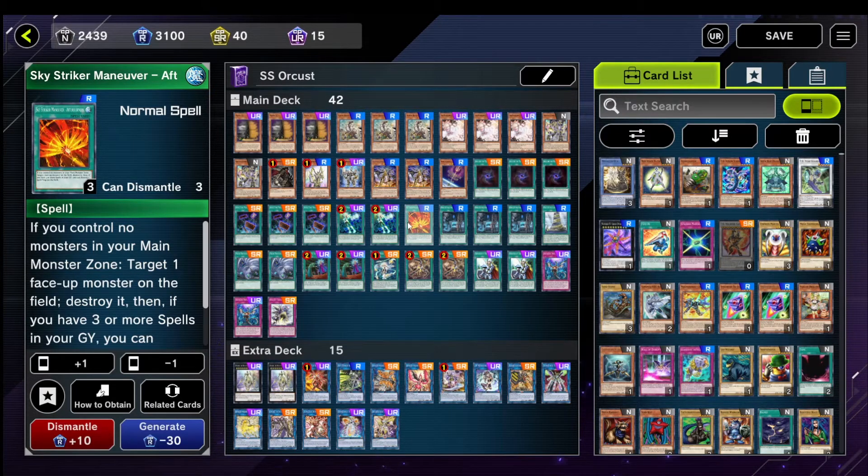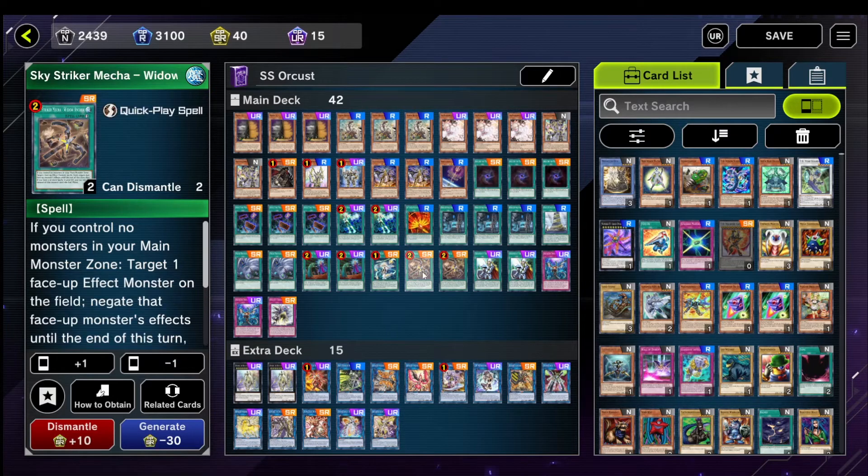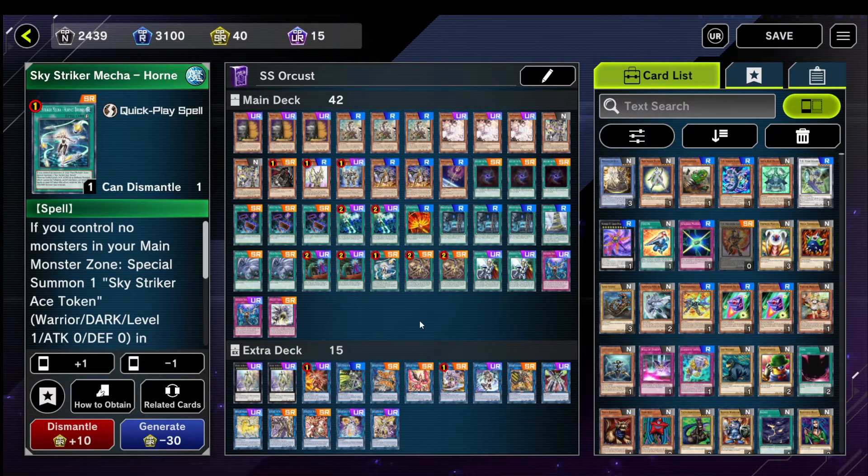1 Afterburner — it's an Engage target, it's pretty good. It outs annoying monsters, or it can out back row if you have 3 spells, but usually you just use it to nuke something on the board. 2 Widow Anchor — it negates a card, it steals a card. Not rocket science, just a good card to play. And then 1 Horned Drones — it makes Kagari, and it means that if you draw Drones by itself, or Engage plus something like Nightmare, you can do full combo. Definitely run 1 Drones; if I could run 2, I'd run 2.